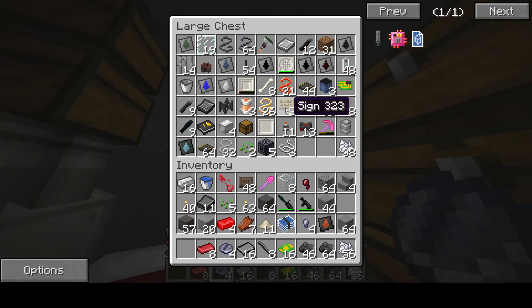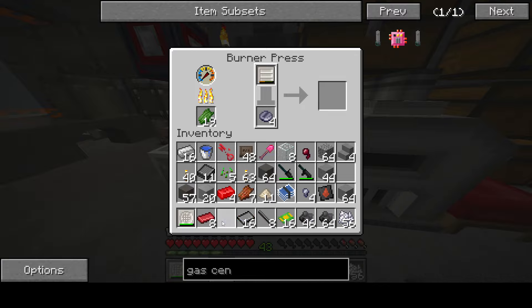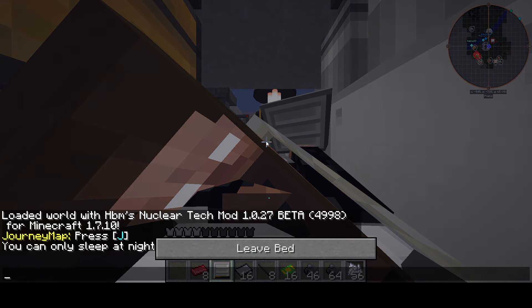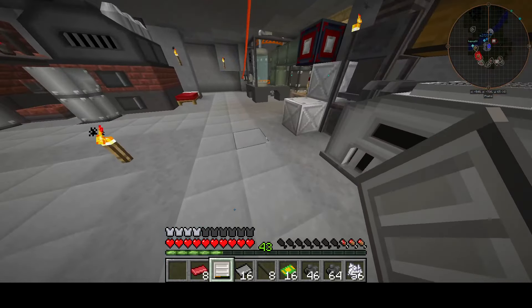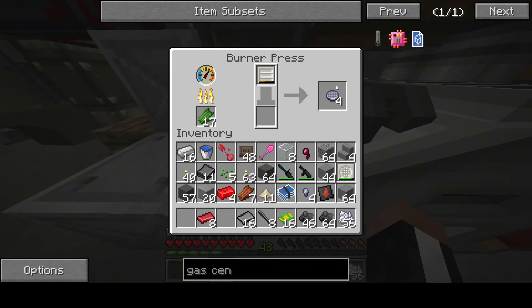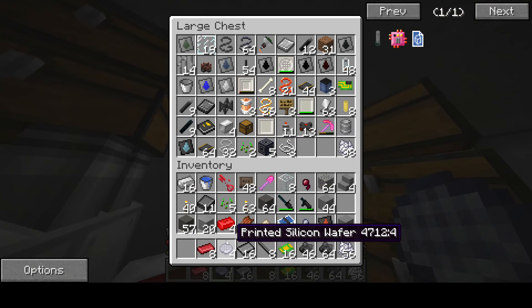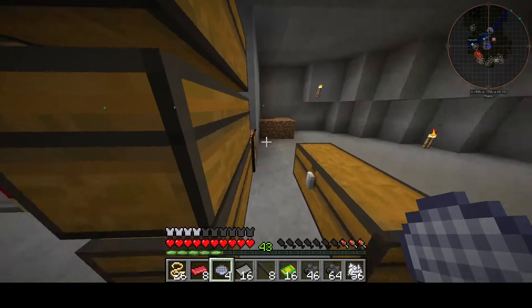We're going to make wafers in a second. First I got to make sure I got this, and then we'll make the wafers — as much as I hate doing it, we have to. The reason I hate doing it is because I always go to make wires next and then end up with a wafer in the wire slot. But turns out I've got gold wire, so I'm not worried.